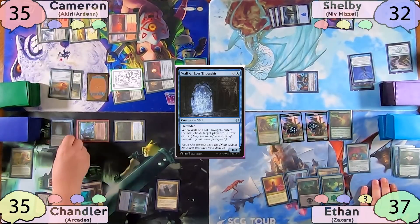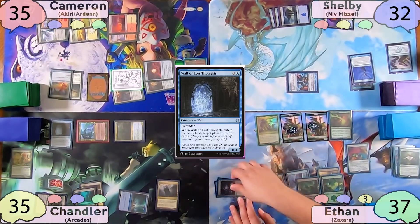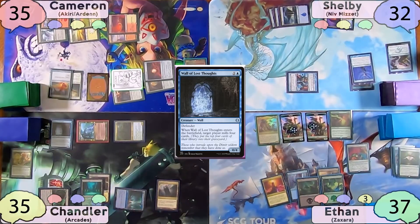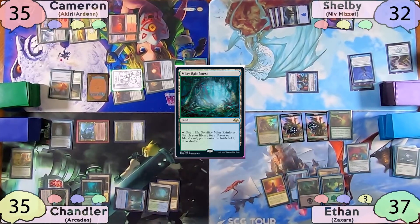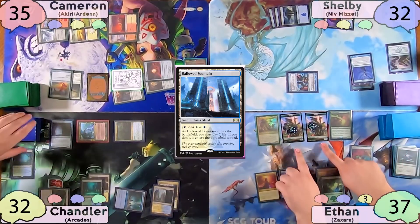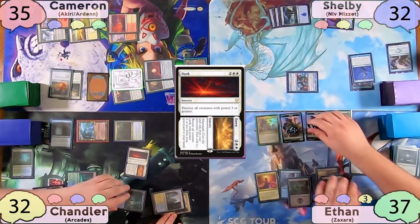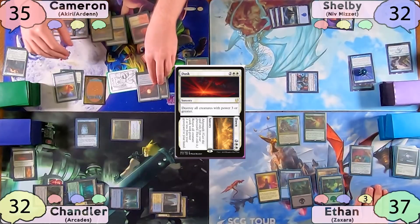On his turn, Chandler casts a Wall of Lost Thoughts, drawing a card upon ETB and milling Ethan for four. Chandler also does not pay for Rhystic Study. He then plays a Misty Rainforest, cracks it to find an untapped Hallowed Fountain, losing a total of three life. He then taps for four to cast Dusk, destroying all creatures with power three or greater. Shelby also gets to draw another card off of it. Chandler then passes to Cameron.